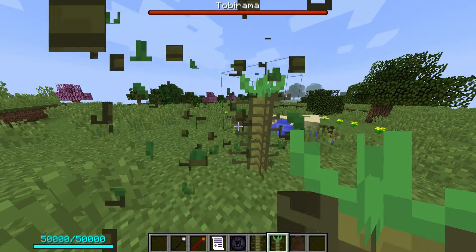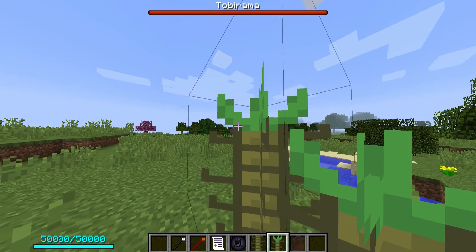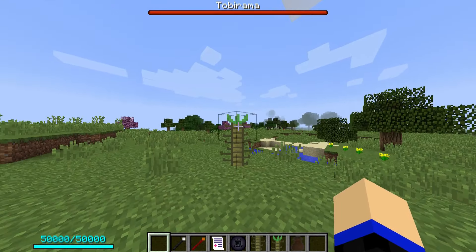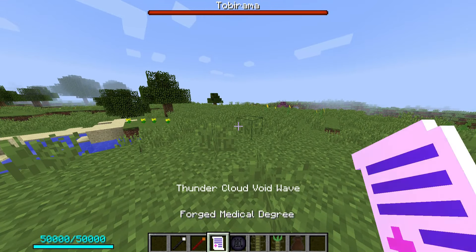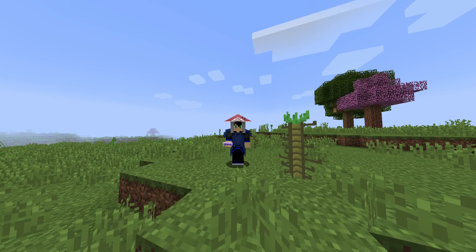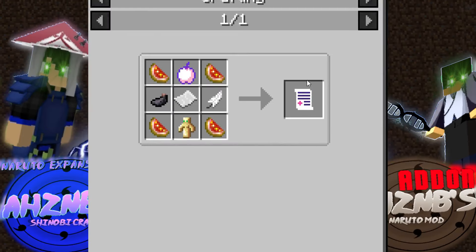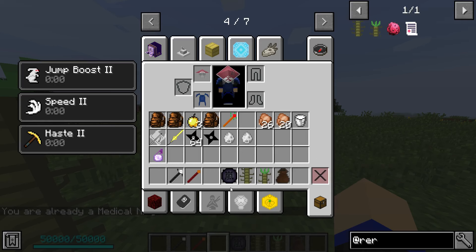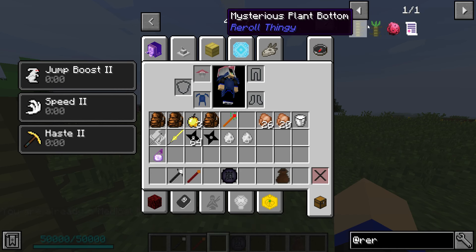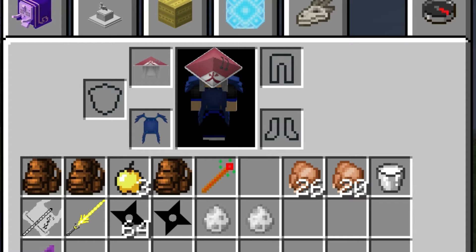It also slows you when you walk through it. Basically from this plant you get the fruit that allows you to switch your kekkai genkai. The other item is the forged medical degree - this is what you need in order to become a medical ninja. Here's the crafting recipe, it's pretty straightforward. Right click and there we go. That's why I really couldn't make an entire video just about this mod.